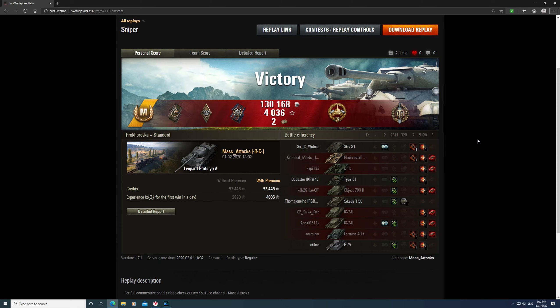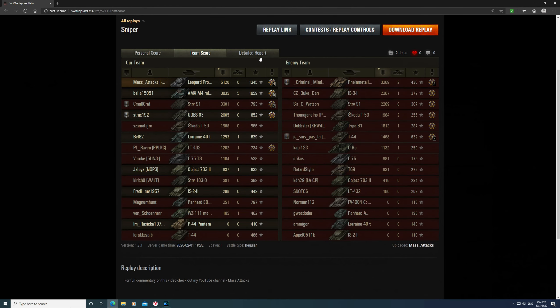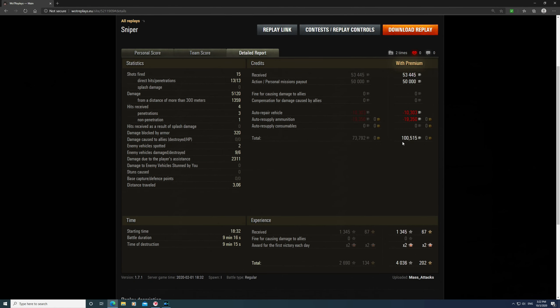Let's have a quick look at the stats. It was a Master's with a Tank Reward. I got the High Calibre award for 5,120 damage — I hit with some blind shots too. Also got the Top Gun for six kills. Top of the team for XP with a base XP of 1,345. Top for damage. I made 100,000 credits, but that's due to winning the first battle of the day, plus 4,036 XP from the first victory award which was a times two multiplier.